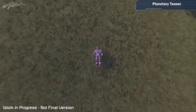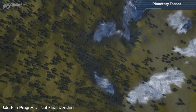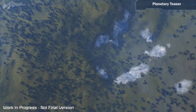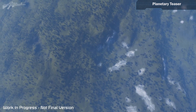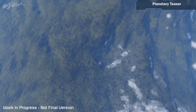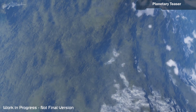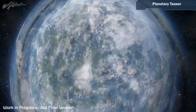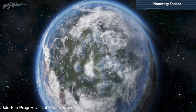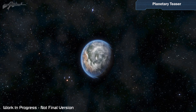Moving on to this week's planetary teaser — it wasn't really showing too much except zooming out from the planet. It showed how the trees slowly despawned, but then the most interesting part — as it passed through the atmosphere — was skipped. This makes me really wonder: how is the transition going to work between the atmosphere and the planet itself? There it goes, it transfers. How will you break into that planet's atmosphere? That'll be very interesting indeed.